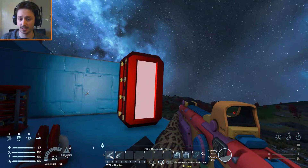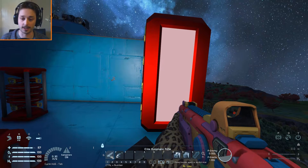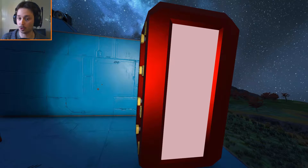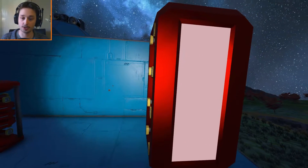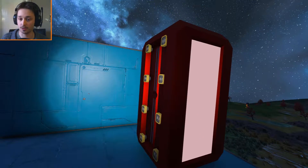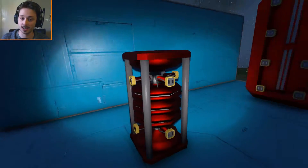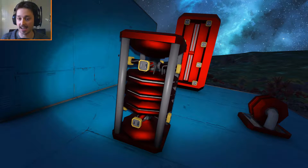The energy shield comes in four different parts. If I just get rid of my gun here, we have the large energy shield — it's able to withstand more damage and has more expansion ports for add-ons. And we have the small shield generator, which has fewer ports and generates a much smaller shield.